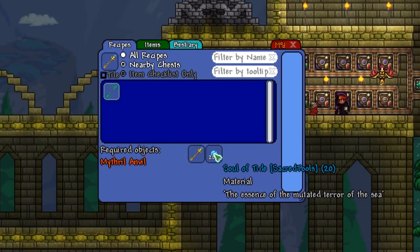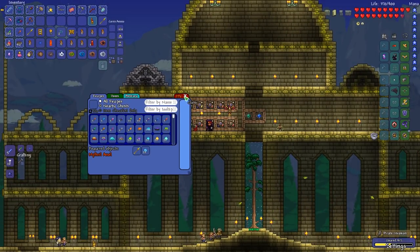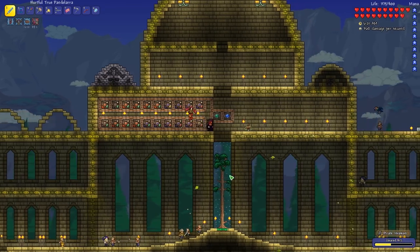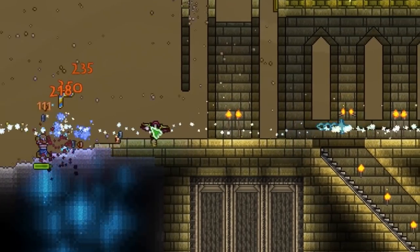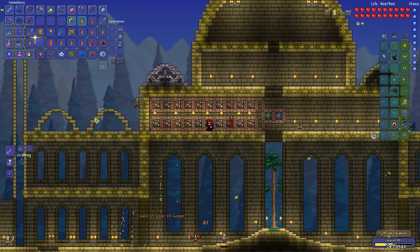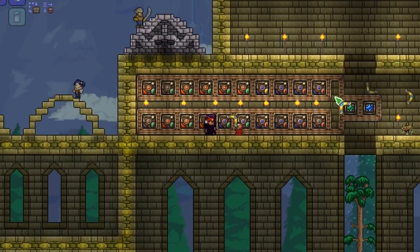The essence of the mutated terror of the sea — this sounds like these souls would drop from Duke Fishron, right? Wait, is this another new weapon? Golden Glory! 54 throwing damage, very fast speed. It's actually just a golden door handle — that's kind of funny.